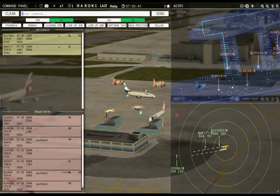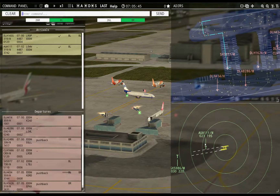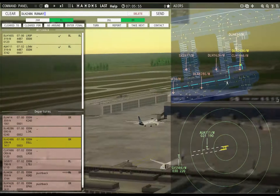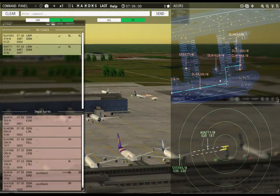Ground, Sun Express 9077 requests taxi runway 8 left — Sun Express 9077, continue taxi. Lufthansa 2486 requests taxi runway 8R — Lufthansa 2486, runway 8R, taxi via Sierra 7 Tango.